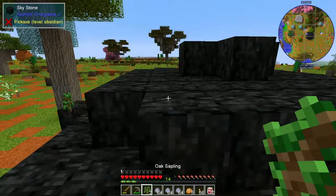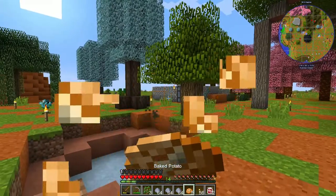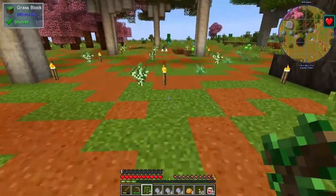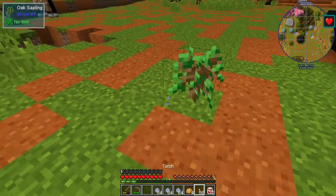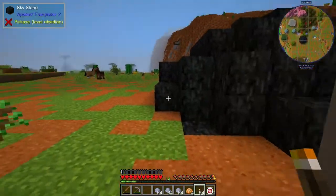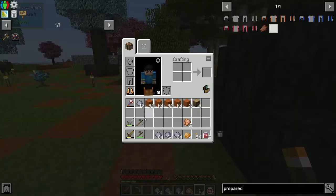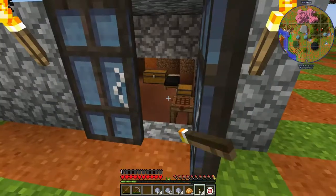I don't think apples drop from oak trees like in vanilla, which means we're going to have to really work hard at getting the apples that we want in order to get that apple tree. Is it sunset? Looks like it's getting pretty close. I like that - it is growing and getting the fruit on it. I need to make another axe.